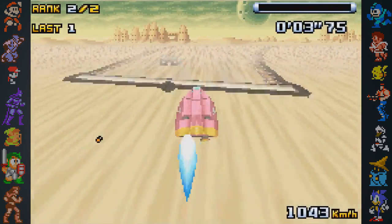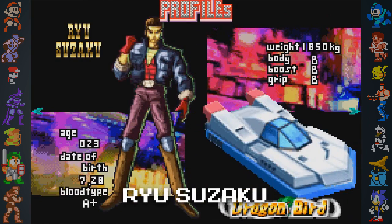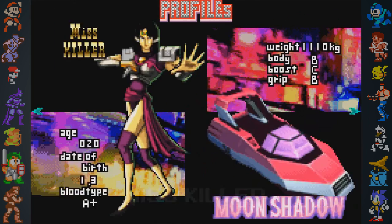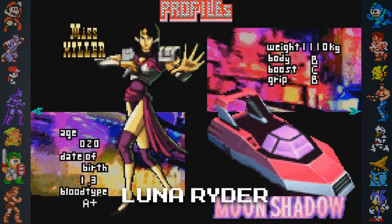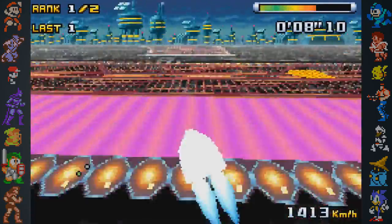Two characters in F-Zero GP Legend also had their names changed in the West. Ryu Suzaku was changed to Rick Wheeler, and Haruka Misaki's alias, Miss Killer, was renamed Luna Rider. This was likely done so that the game lines up more closely with the English dub of the F-Zero anime.